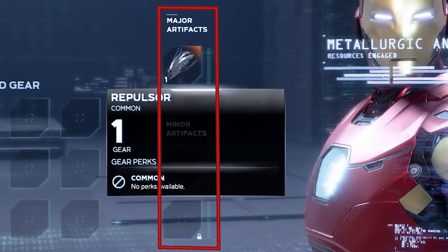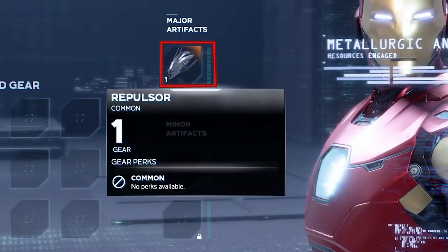Lastly, hidden behind the gear details are artifacts. We still don't know a lot about artifacts, but we do know they will enhance our characters. There are also two different types of artifacts: major and minor. There is one slot dedicated to major artifacts, and two slots for minor artifacts. We can also see that the second minor artifact slot is locked until we reach a certain level.